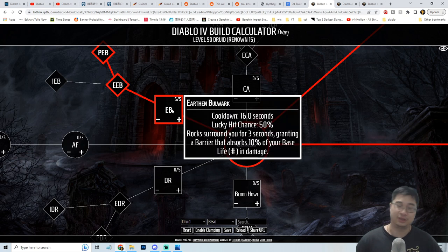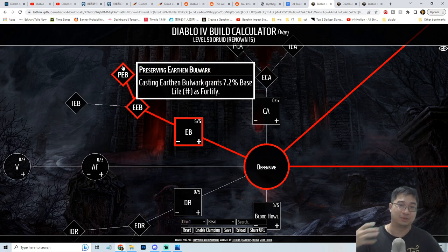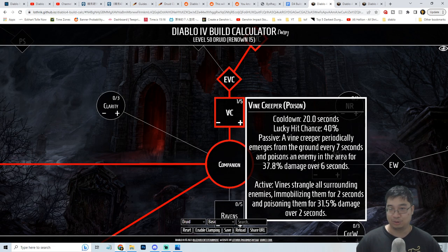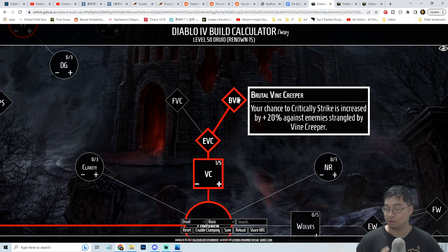For the defensive tree, I want a spell that provides a shield absorbing damage and makes us durable. Five points into Earthen Bulwark with upgrades gives us Unstoppable — quite important against monsters and players — and also grants base life as fortify. Once you have high enough fortify, you gain 10% reduction to incoming damage, and higher fortify means more Overpower damage. For the companion, Vine Creeper is taken primarily for the root/immobilize effect and critical hit interaction. When activating Vine Creeper it immobilizes enemies for three seconds, and while enemies are immobilized you gain 20% increased critical strike chance against them — great for critical hitting and proccing lucky hits.